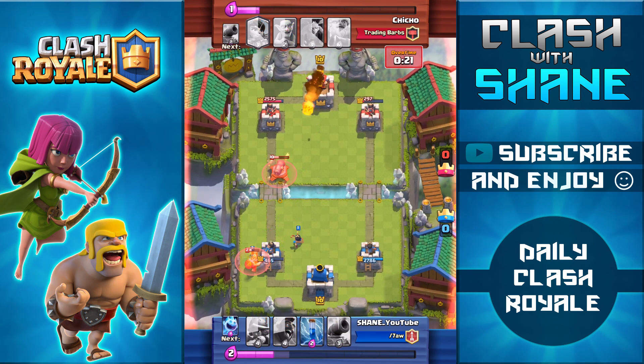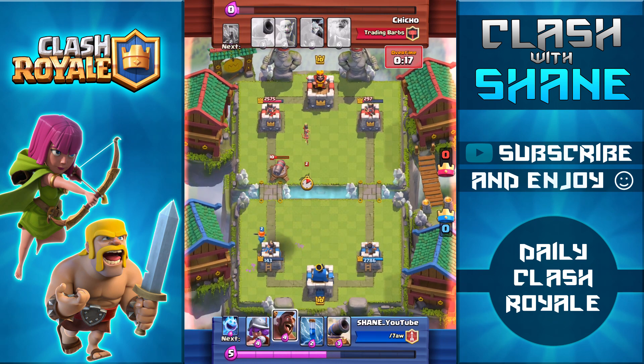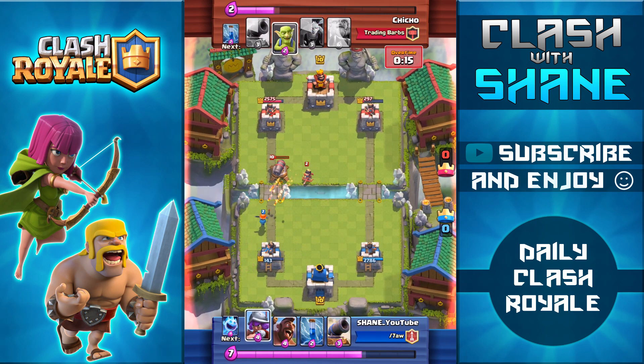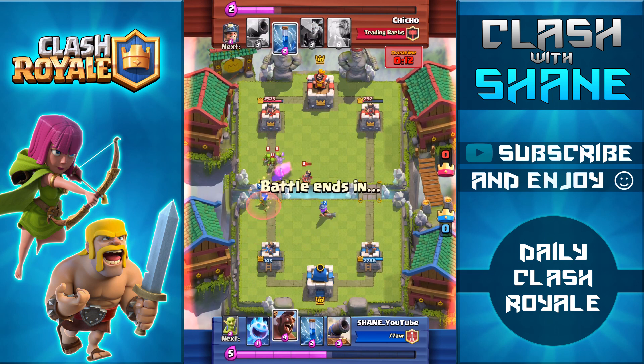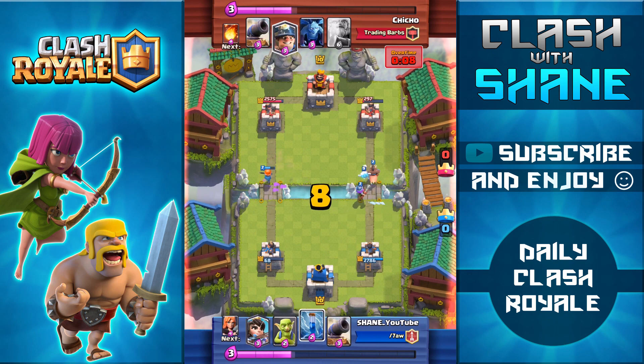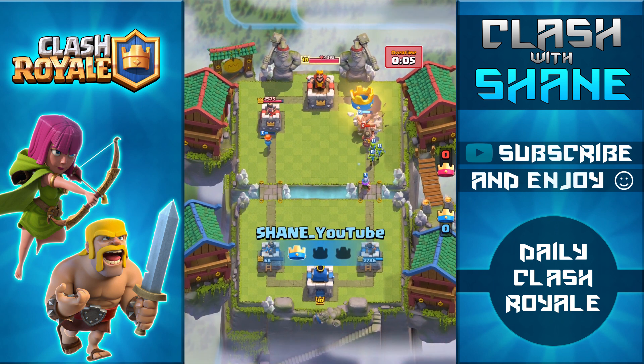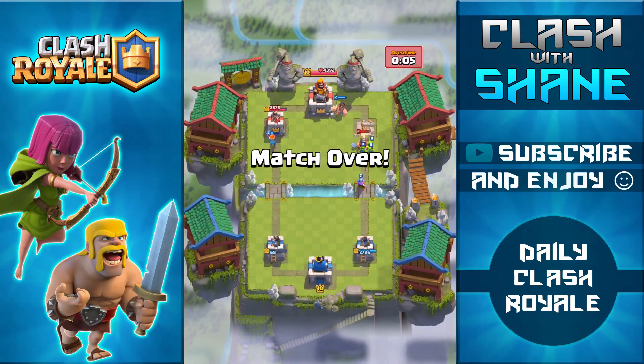Valkyrie going down here to counter the Miner, but he's able to get some chip damage on the tower. Fireball going down, bringing my tower down to 143 health. Now thankfully the Princess was nerfed in the update — otherwise that last Princess shot right there on the Valkyrie would have actually finished off my tower, giving my opponent the one crown victory. But right here going in with a Hog Rider Ice Spirit push, Hog Rider making it to the tower, giving me that one crown victory. Let's go ahead here and do a live battle.